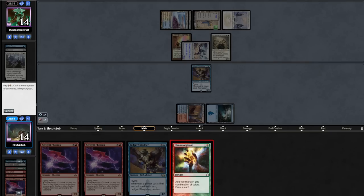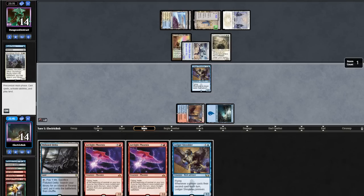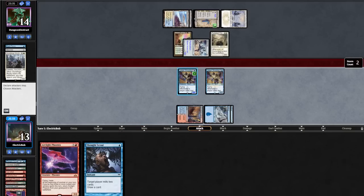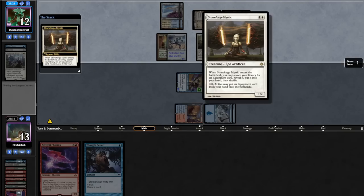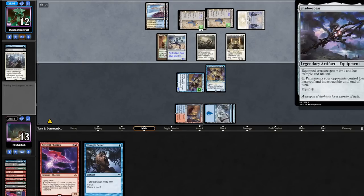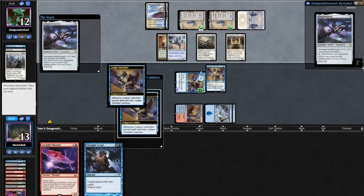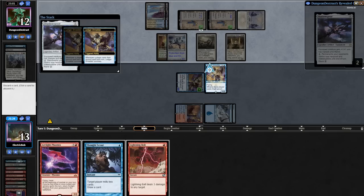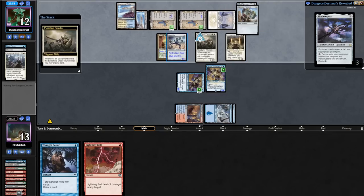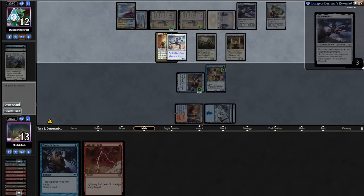Opponent runs out a Puresteel Paladin post-combat. We find a Manamorphose, cast it making blue and red. We find a Polluted Delta, fetch out an island, cast our Ledger Shredder, conniving and discarding a Phoenix, then attack in with Ledger Shredder. Opponent plays another Stoneforge Mystic grabbing Shadowspear — not Hammer — so we might be alive. They connive twice with Ledger Shredders, and we put back a Phoenix. We bend a Bolt sadly. Shadowspear hits the battlefield and they do have a Hammer. Opponent has us here — RIP.